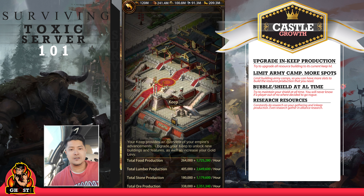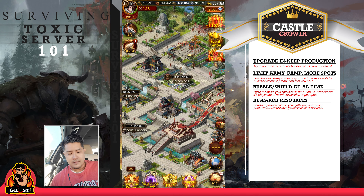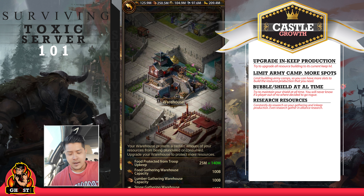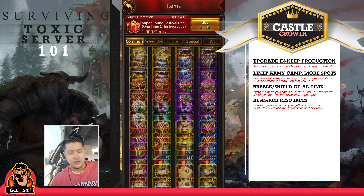Let's go to my in-keep production detail. Right now I'm at 2.6 million lumber per hour, 1.1 million ore per hour, 2.3 million stone per hour, and 1.7 million food per hour. Food I don't really mind because my troops consume it. I hardly upgrade my warehouse because I already have food protected by troops at around 160 million, and if my alliance building is not destroyed I can move food into the warehouse and store about 300 million food there.